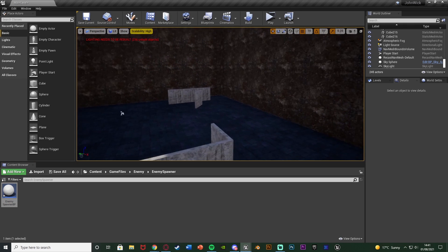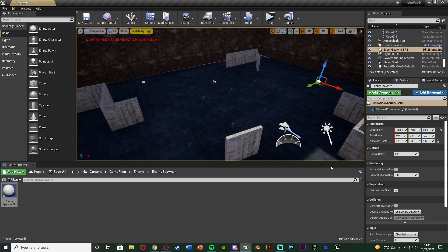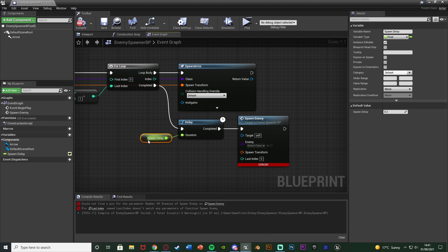So if I were to place these in the level — one here and one here — you can see we can change the Spawn Delay per actor. Each instance can have a different spawn delay to make them nice and unique. Maybe you want one enemy here and two enemies there, with one spawning quicker than the other. By default I'll set this to five seconds.